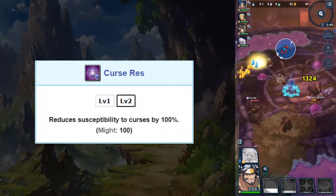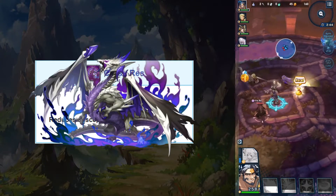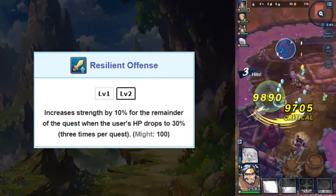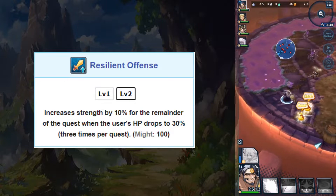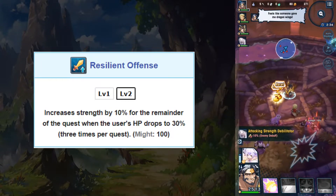The paralyzed punisher this ability brings is a nice bonus, as many recent light units have the ability to paralyze. His resist ability is 100 percent curse resistance, which is preferred when battling High Zodiark. His last ability, Resilient Defense, grants a 10 percent strength buff up to three times when his HP drops to 30 percent, which suits his berserker play style.